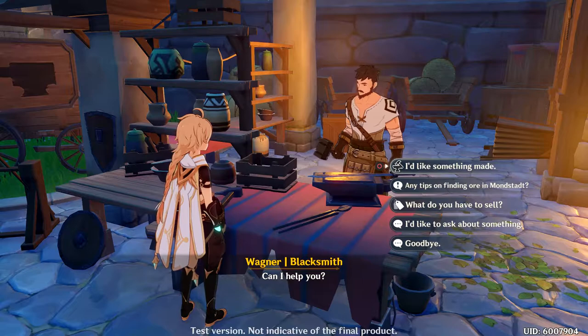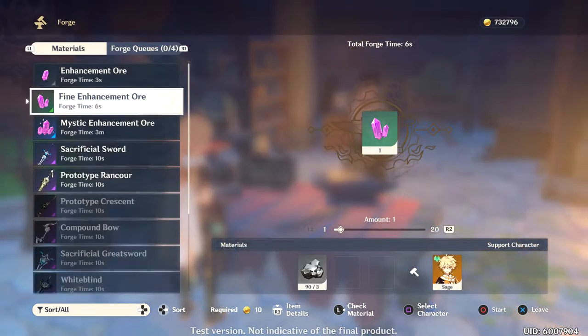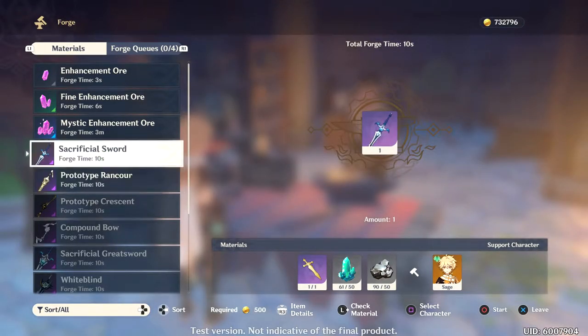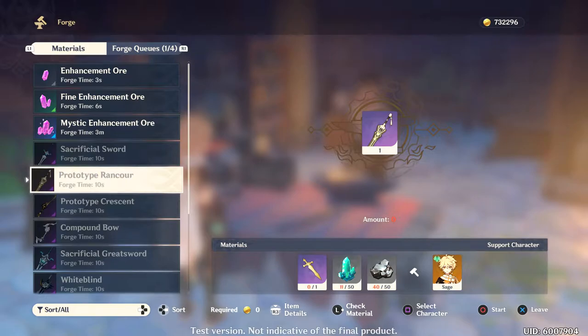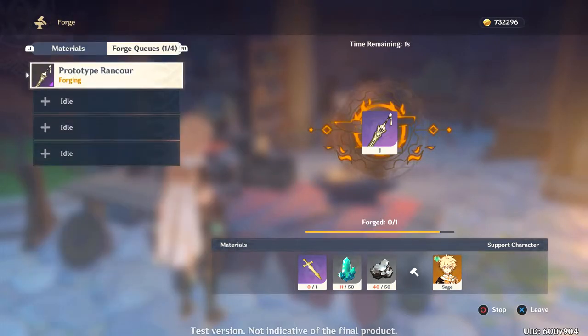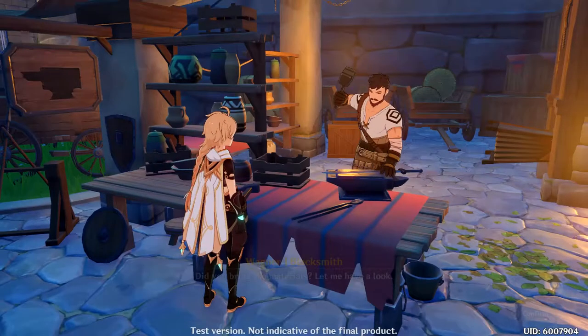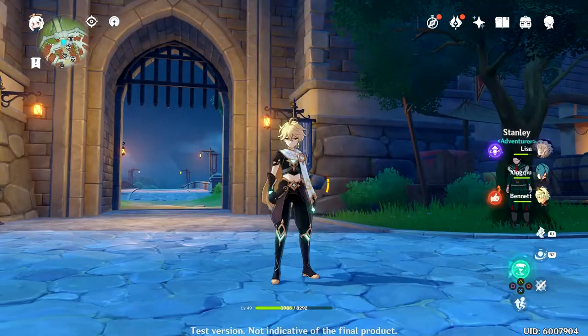I kind of forgot to forge even though I said I would forge a weapon in the last episode. I'm going to go with this one instead of the sacrificial sword, because the stacks go up to four once every 0.3 seconds, which is pretty fast. Good thing there's no character bonuses because I forgot to switch. Forging now — there we go. Got a new weapon, it's up to 189, that's not bad.